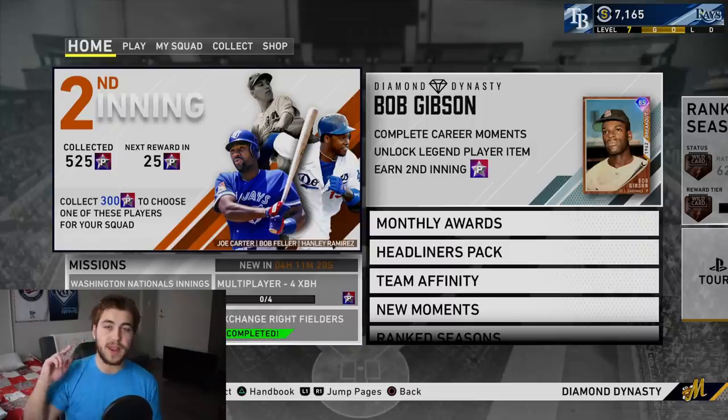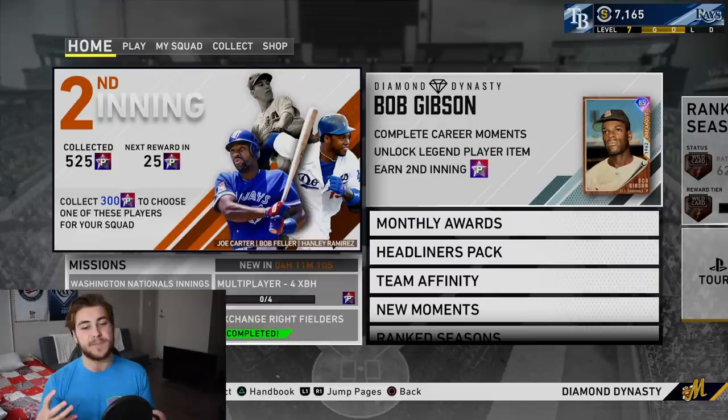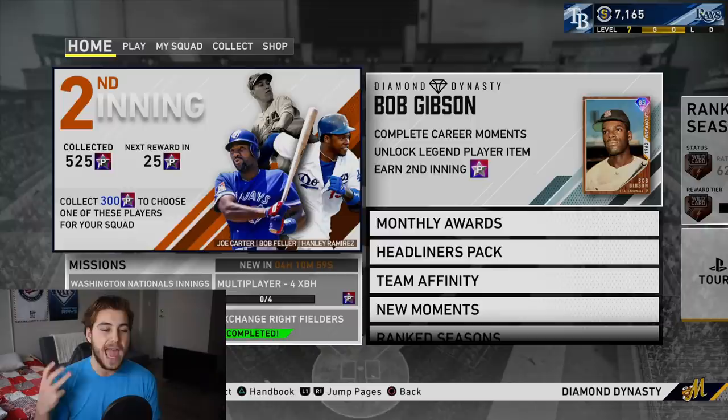What's going on guys, Gums here back again on another MLB The Show 20 Diamond Dynasty video. In this one we are going to be looking at how you can build a really good team for really not a whole lot of stubs. This is going to be under 100k — we actually spent on this team and it is phenomenal. These are really the best budget cards in the game that you guys should be giving a look.